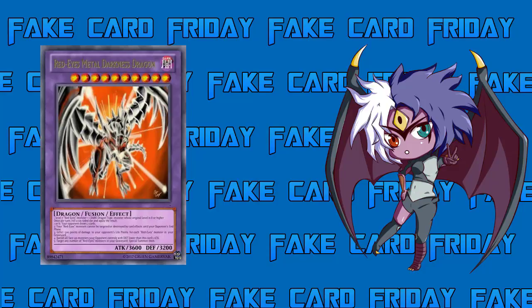The Fusion materials are one Level 7 Red Eyes monster plus one Dark Dragon-type monster whose original level is 8 or higher. The Level 10 matches Red Eyes Darkness Metal Dragon, the attribute and type are the same as most Red Eyes monsters being Dark and Dragon, and the attack and defense are high but not ridiculous for a Fusion.